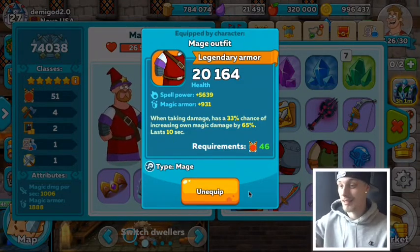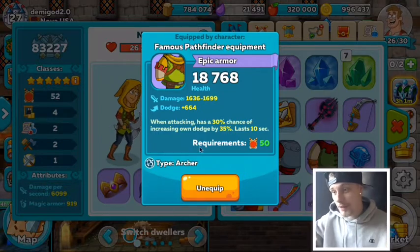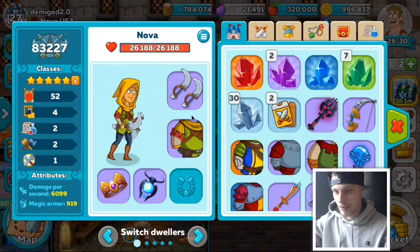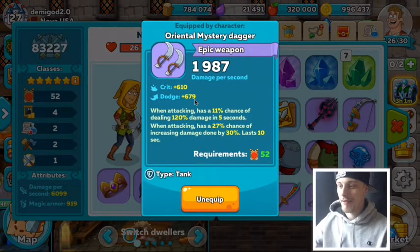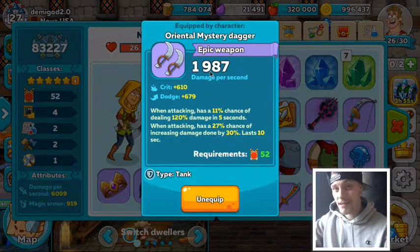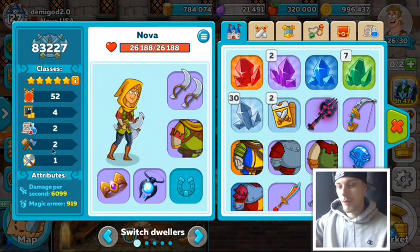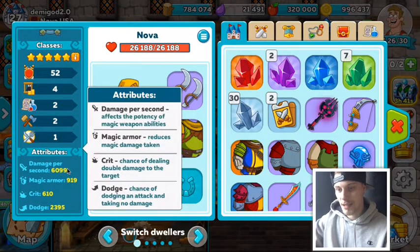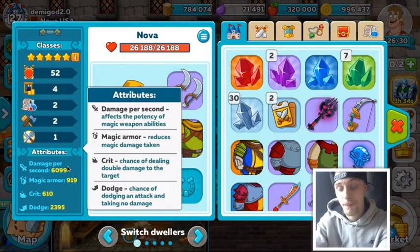This mage armor has a 33% chance of increasing my own magical damage by 65% for 10 seconds when taking damage - that's going to be significant. I also got the famous Pathfinder equipment for the archer, which increases dodge by 30%. That's level 50. I also crafted these Oriental Mystery Daggers - level 52, doing 1,987 damage per second with a fast hit rate. With the archer armor and accessories, we got this player all the way up to 6,000 damage per second.